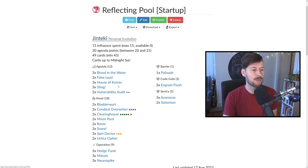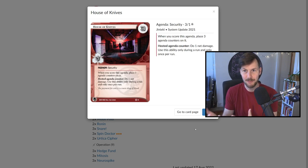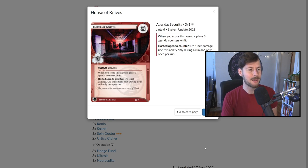Let's start with some of the small ones. We have three House of Knives as 3/1 agendas. This deck runs way more agendas than most other decks, and the idea is that if the runner has to steal a lot of one-pointers, they're going to take a lot of damage from Personal Evolution. You install House of Knives into your new remote server, hopefully the runner doesn't run it thinking it's a Snare, and you score it out. It does damage on score and three more damage throughout runs. This card is four net damage total.